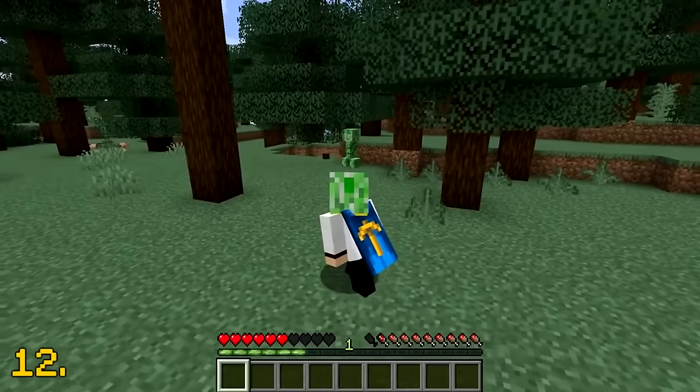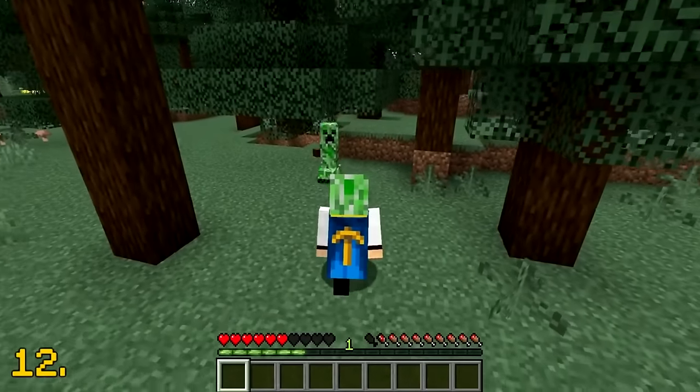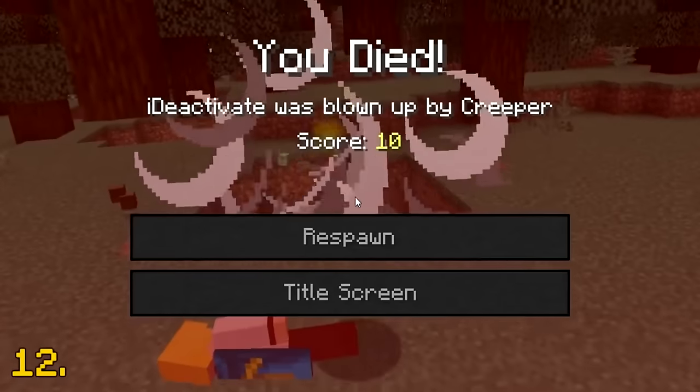You can reduce a creeper's detection range by 50% if you are wearing a creeper head. I guess the creeper thinks you're one of them. He still wants to kill me though.